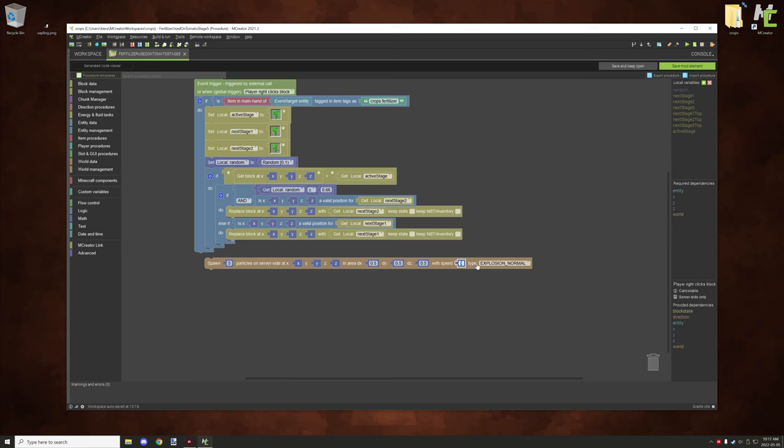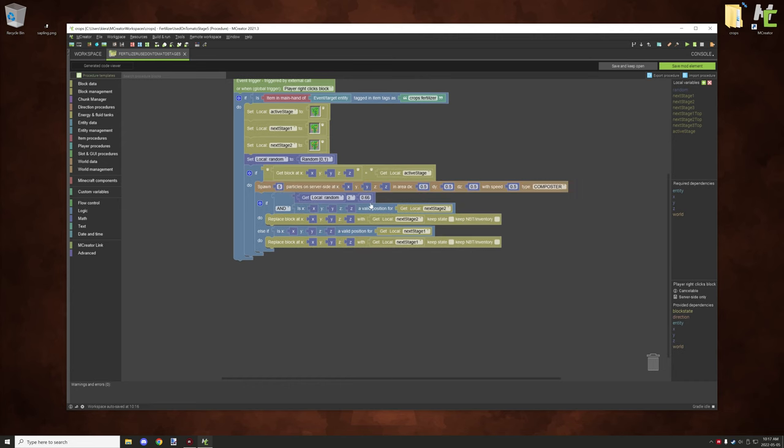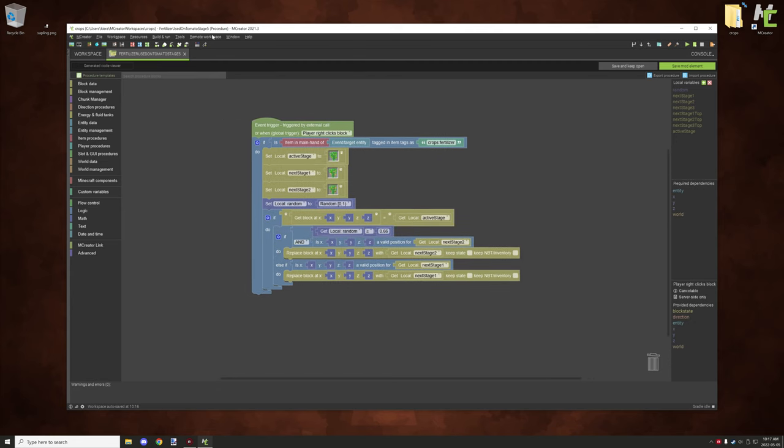Set something like 0.5 for your DX, DY, and DZ with a speed factor of maybe 0.5. Compost is the particle used when crops grow. You might also want to offset the coordinates to 0.5 to center the block — so X plus 0.5 — then set all your coordinates the same. Attach it right here and you can have it spawn particles each time you right-click on it. That's the single ones — the double ones are a little bit different.